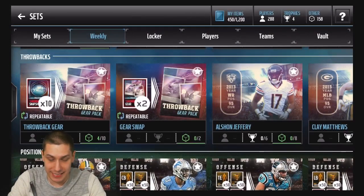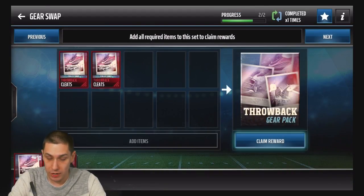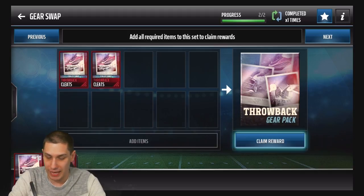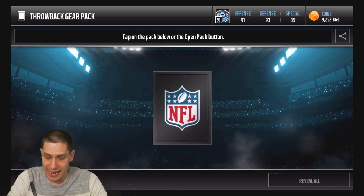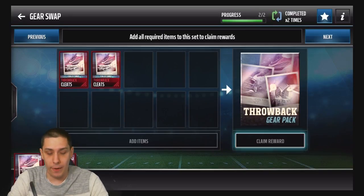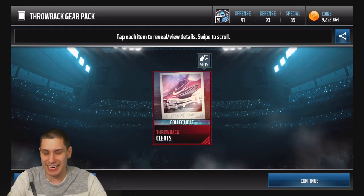Let's see if we can pull ourselves a helmet. Basically, we have to take one of each collectible — or it could be either one. The cleats seem way more common, so throw in two of those and you'll get one of the others — could be cleats again, throwback pads, or a helmet. If we get a helmet we can complete another player. Wish me luck! And we get shoulder pads — damn it. Let's try one more. One more for the end of the video — and we get cleats. We struck out.